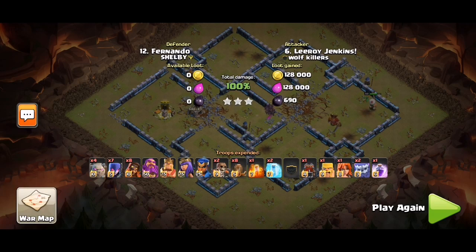What I did to get a three-star: number one, earthquake the two areas — the CC area and the eagle area. Number two, put in your golems from about 10:30 to 7:30, then push in the main army, spam the main army, and put a log launcher at nine o'clock, which also chips away at the CC building and the center scatter shot building.